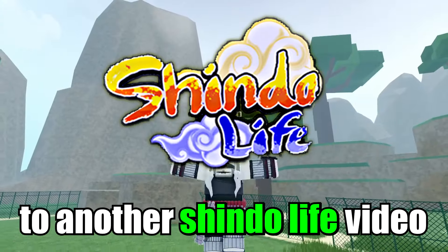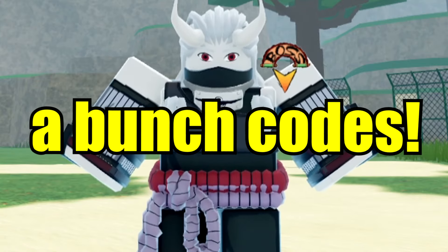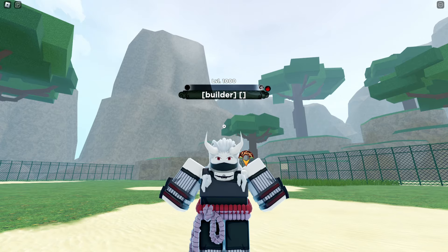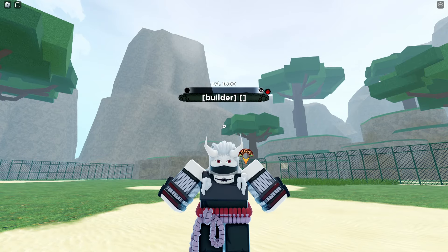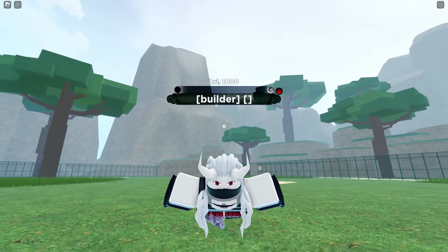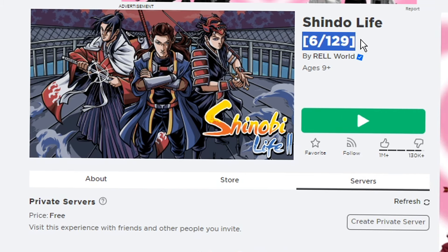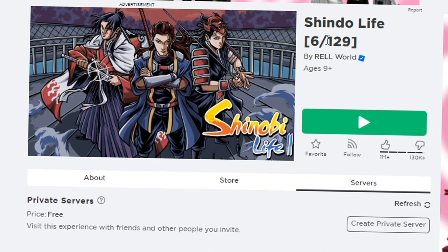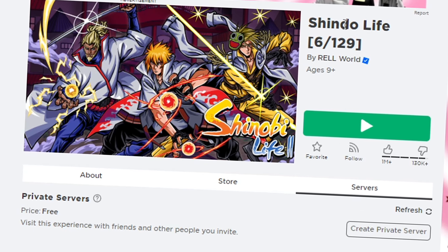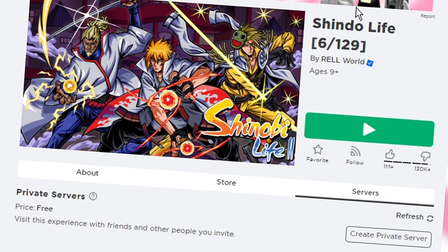Welcome back to another Shindo Live video. Today we're checking out a bunch of codes. Real Game started a daily update challenge, which is why we got a lot of codes and we're still gonna get more every single day. Since we already have a total of six updates since the challenge started and there's 129 days left, these codes are expiring soon so make sure to use them right now and share this video with your friends.